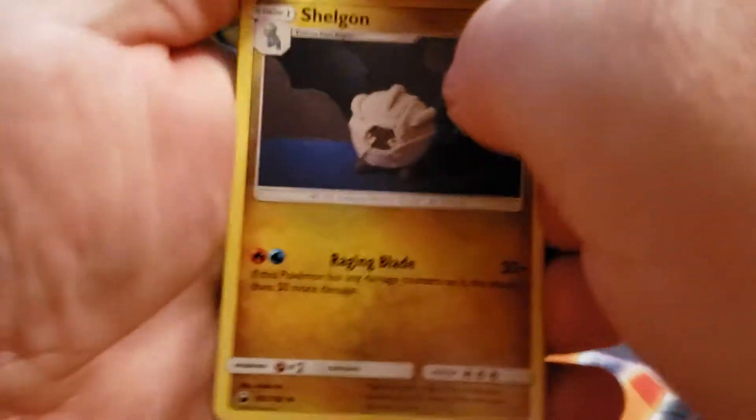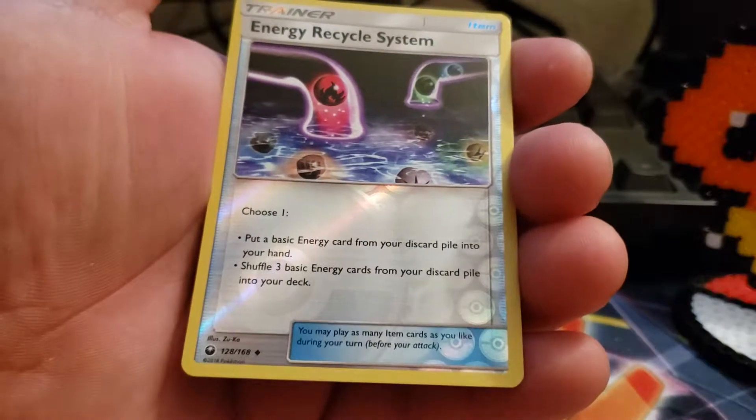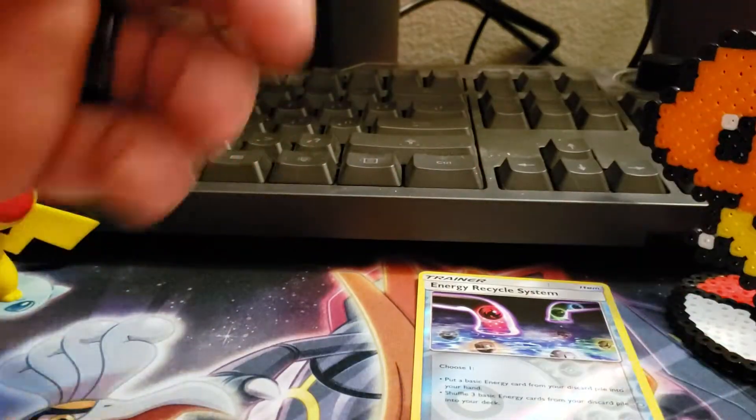Oh goodness guys, it's been a rough week. We've got a Shedinja, a Cacnea, and a Reverse Holo Energy Recycle System. So we've got a Reverse Holo — not bad.